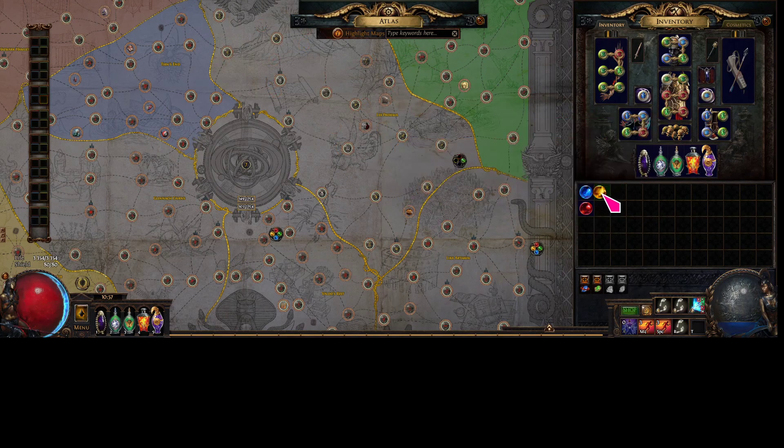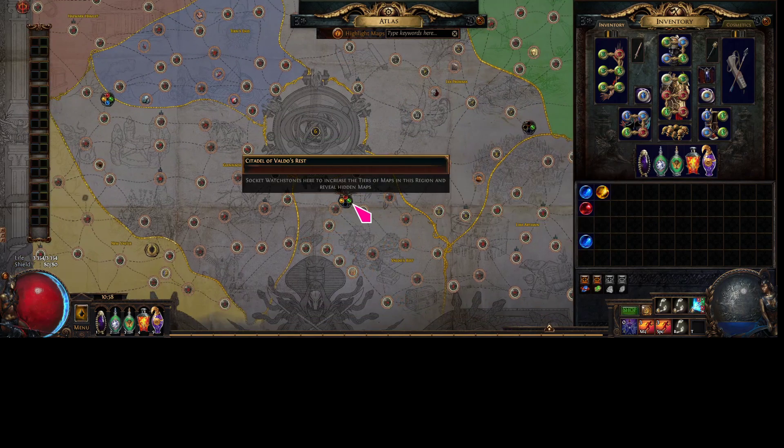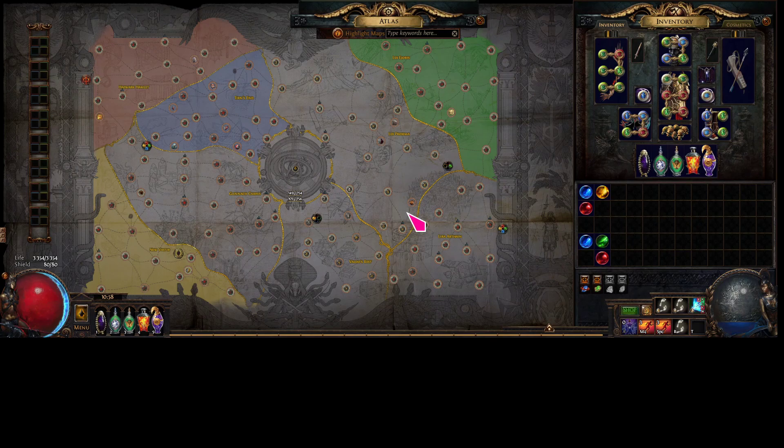The first thing you want to know is you can sustain any two maps — not a single map — any two maps on the atlas that, at some point, with any amount of watchstones, correspond in tiers, yet are not in the same quadrant. Those are the necessities of this entire strategy.